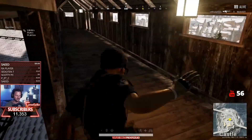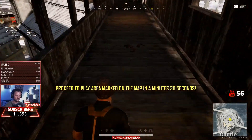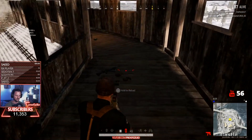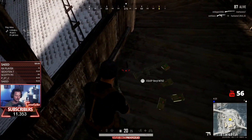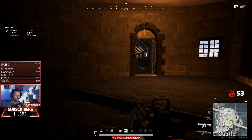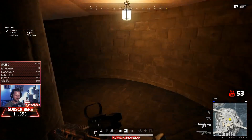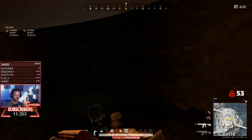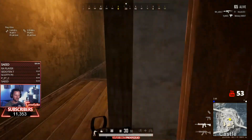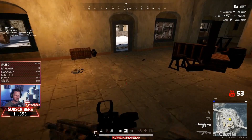As I mentioned before, when I do hot drops I try to use the same locations within the compound. I've landed here dozens of times so I know the full layout of this area — I know where to go, where the loot is, and which area to hold if an enemy is pushing me to maximize my chances of winning.